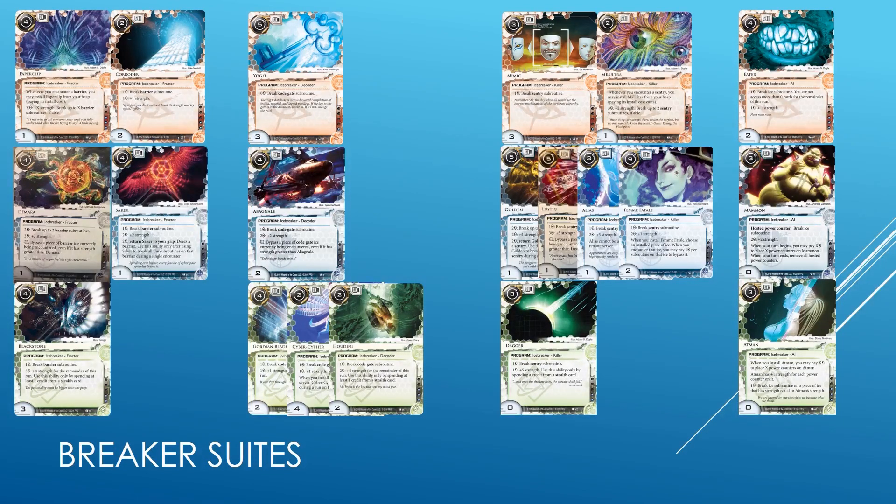On the criminal side, because the Flashpoint cycle basically dumped a lot of support for stealth cards, we have basically an entire stealth suite available in the form of Blackstone, Houdini, and Dagger. So Shapers and Anarchs have very complete standard breaker suites. They also have possible AI support breakers. Eater is usually used as a main breaker in abusive decks, but I think it's not a very strong breaker in this format due to the lack of R&D pressure in conjunction with Eater.